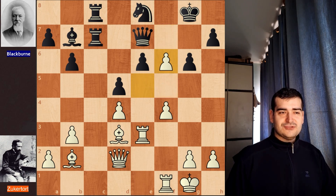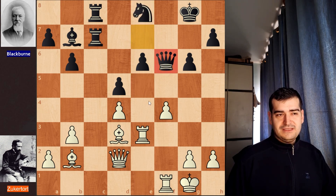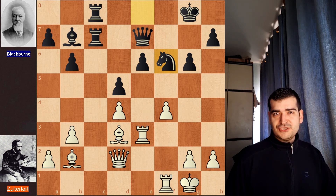Zuckertort finds the obvious best move — e takes on f6 en passant. He wants to advance his pawns. Now we have another mistake: knight takes on f6 was played. The recommended move was queen picking up on f6, removing the queen from a possible pin of the rook. After knight takes on f6 we are already in the critical part of the position. If you wish, pause the video and find the next key move for white. You might also hit the subscribe button — I want to become a full-time YouTuber and your comments and shares help with the algorithm. Thank you so much in advance.